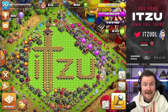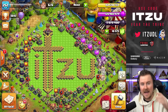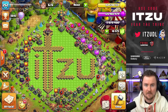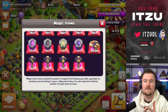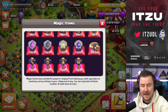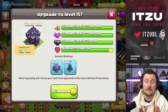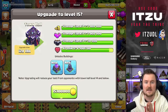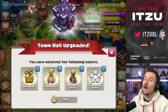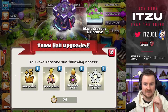Hey Clashers, the Town Hall 15 update maintenance break just finished. We have new offers in the shop. We have the Town Hall 15 update ready to unlock and upgrade everything to max. Town Hall 15 is on the board and we are ready.